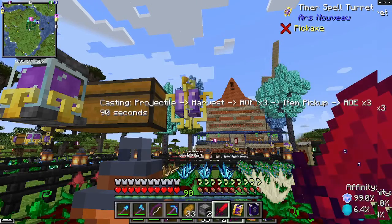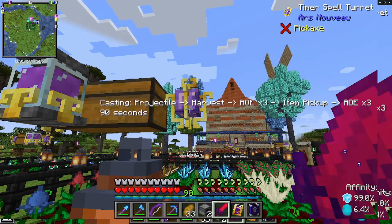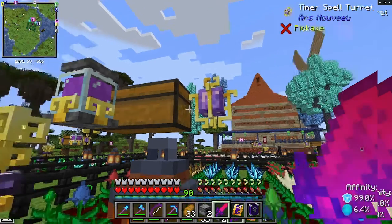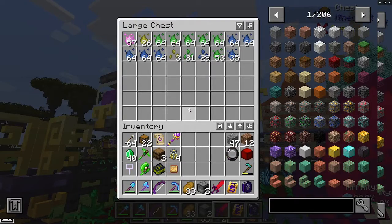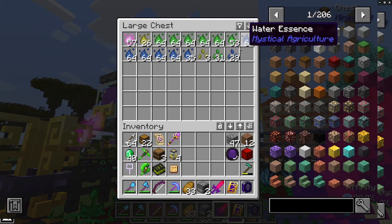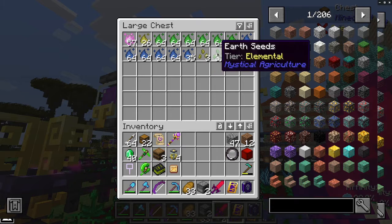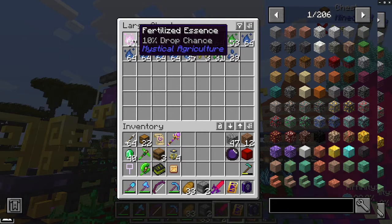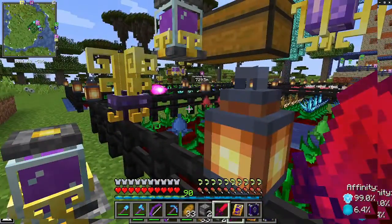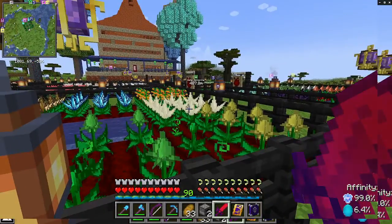We have a timed spell turret. Every 90 seconds it casts this particular spell. Because it is attached to a chest, the stuff it picks up goes into the chest. This is where our essence accumulates — it's also the seeds that drop. Fertilized essence, which can help make magical fertilizer, which is effectively magic bone meal for source plants.